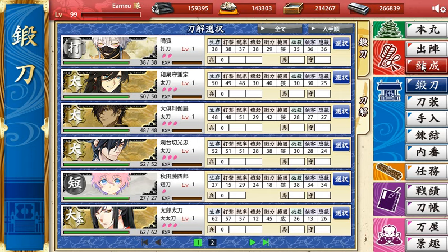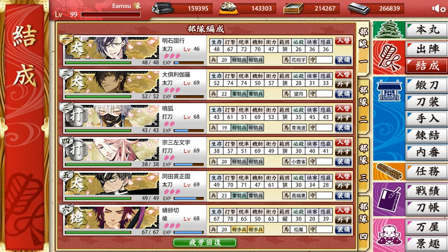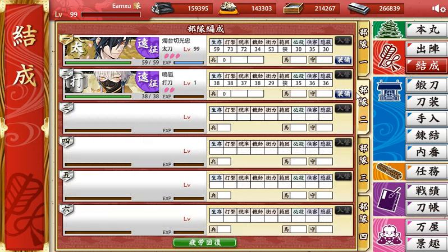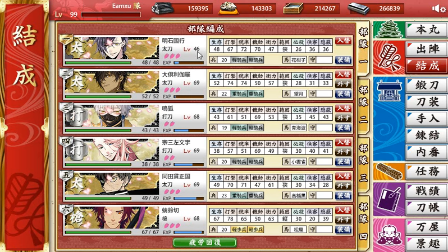Next, this is basically your team. So this is team one — this is currently my main team, this is whom I'm trying to level. Next, team two who is out on expedition. Three and four. You can get the different teams later when you finish the main missions.